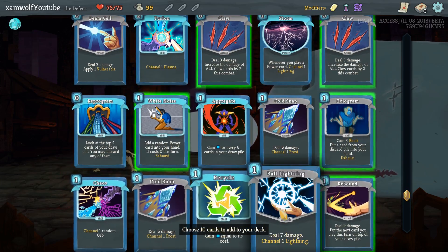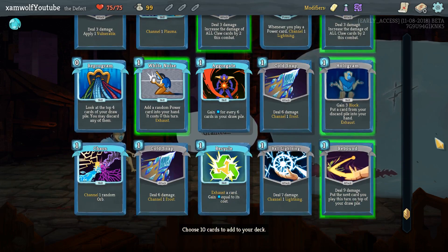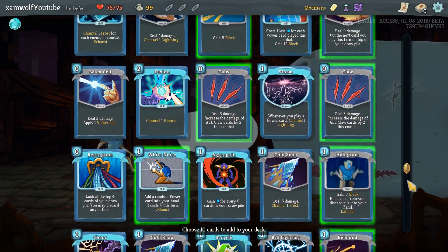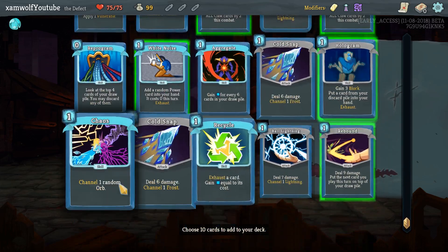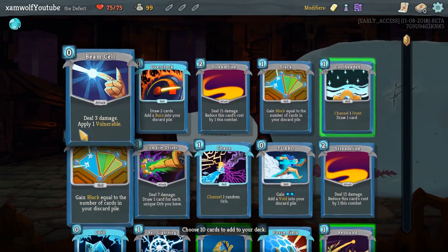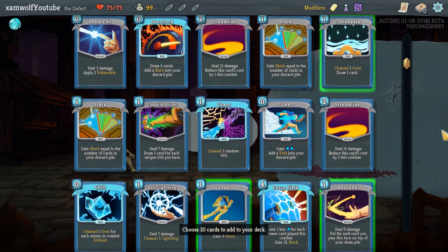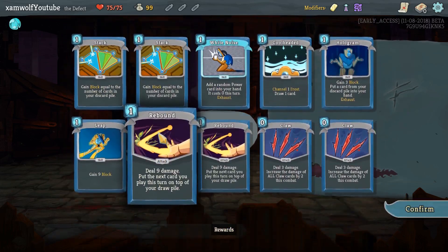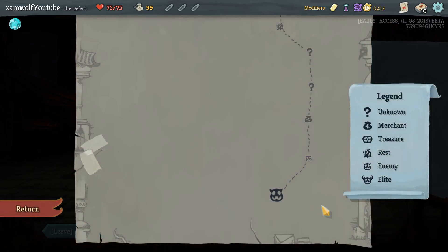We take White Noise because that's a good card. Force Field is pretty bad. The Stacks — I'm not sure about that. So far we have a single block card. Hologram is also a tiny bit of block. Stack can be strong later on but pretty bad early on. Compile Driver is card draw actually. Or we take Cold Snaps to get block off the orbs. We can take Beam Cells to make it easier, but I don't think that's worth it — it adds Burns in our deck and we can't defend against the Burns. So probably two Cold Snaps and a Stack, or two Stacks and a Cold Snap.